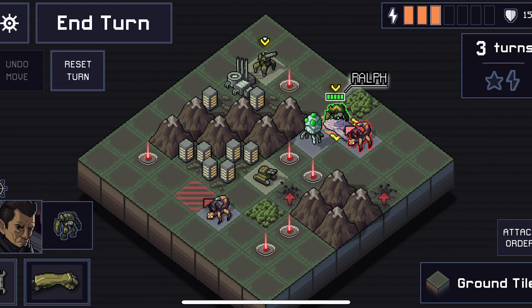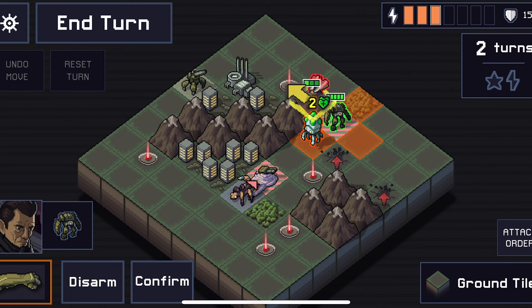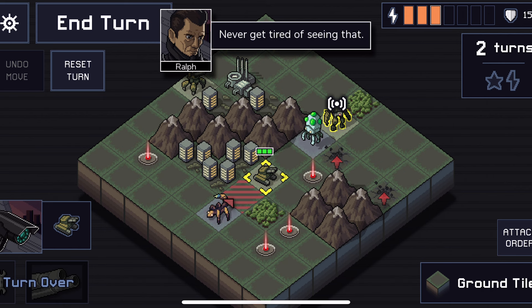Each attempt to save the world presents a new, randomly generated challenge in this turn-based strategy game. I strongly suggest playing this one on an iPad Pro with 120 FPS support and a controller in hand. It's a wonderful experience.